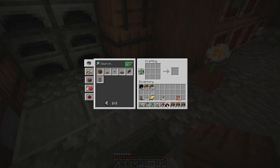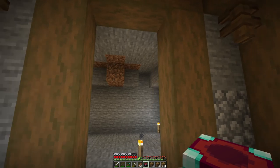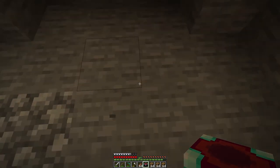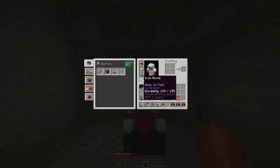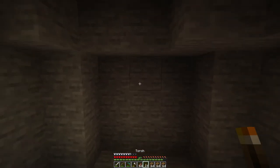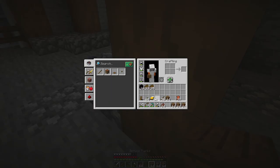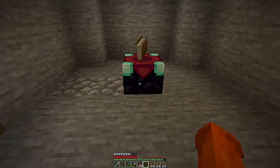There it is — the enchanting table! It will go over here. I dug out a little cave area. This is temporary; it's definitely not what we'll stick with as we'll relatively soon be building our main base, and then the enchanting room will move over there.